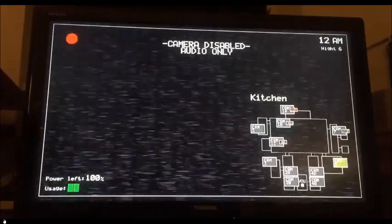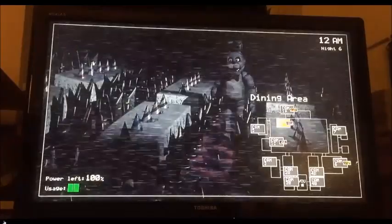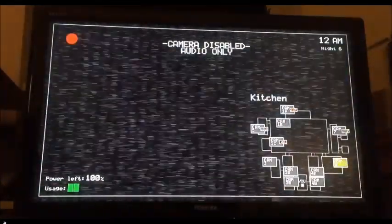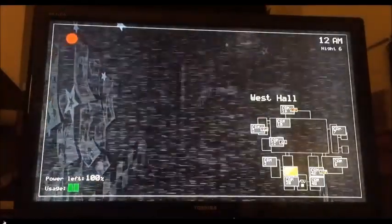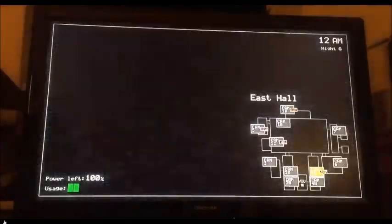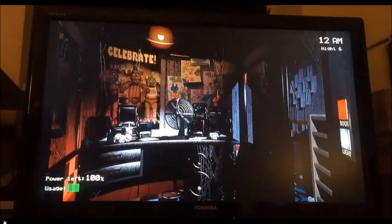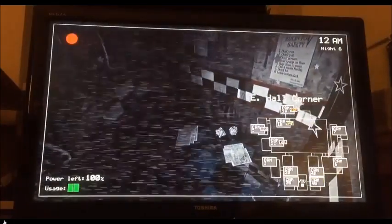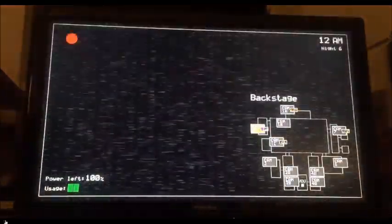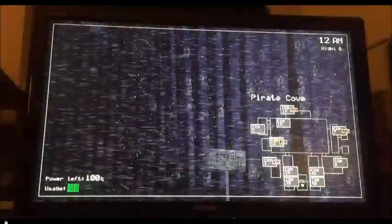Chica has then moved to the kitchen. She is now currently moving back to the restrooms. Bonnie is on the move as well. Freddy staying in the same place, and Chica has moved back to the kitchen. Bonnie has moved to the backstage, and Chica has moved to Cam 4A, which is the east hallway. You can see just how easy it is to switch cameras. Chica and Bonnie have moved once more — Chica moving back to the dining area, and Bonnie moving back to the backstage. You can see this is very, very helpful for new players, because you can see where everyone is at any given time. Bonnie moving around the lower part of the map, Chica sticking to the top.